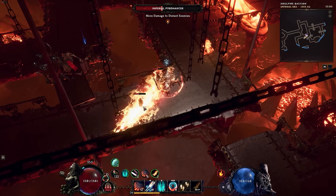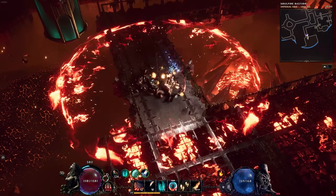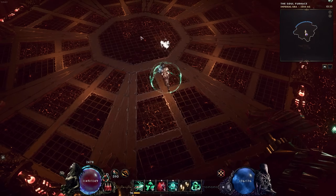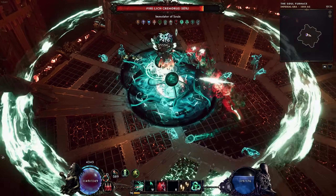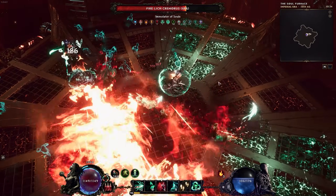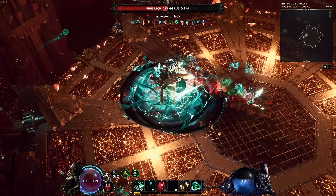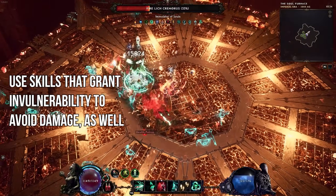Utilizing this mechanic is not so crucial in lower tiers or when you are overpowered with your build, but on tier 4 of the dungeon, you have to utilize it correctly in order to stay alive. The Soulfire Bastion boss requires you to use the correct barrier as well. You should change your barrier depending on the color of the floor. It always starts with fire damage. Besides the floor damage, the boss will mainly cast a circle AOE that shrinks towards the boss. I recommend using teleport or another traversal skill to dodge out of the AOE and avoid damage.